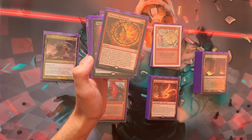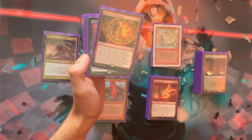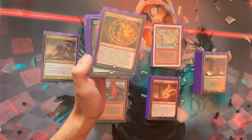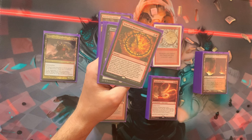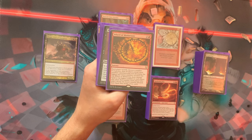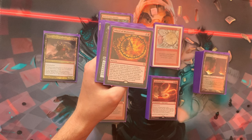The conscious decision was made not to lean on exile-based card advantage, which is very much a red thing to do. Wheels were chosen instead. Wheel of Misfortune is a fun mini-game — it's not just a wheel for you, it also harmonizes with double damage since it deals actual damage, not life payment. At least one person takes real damage from it.